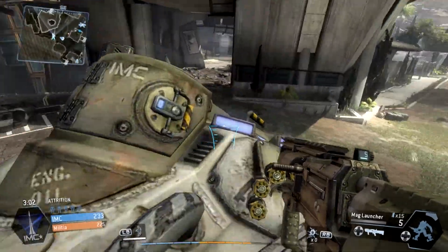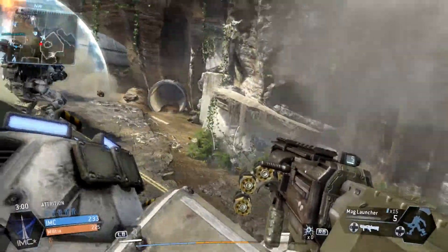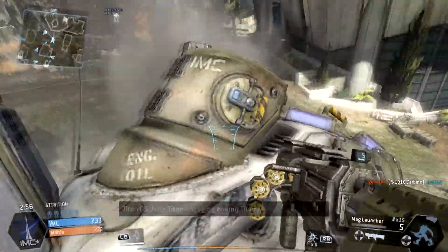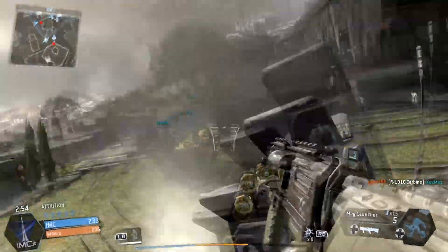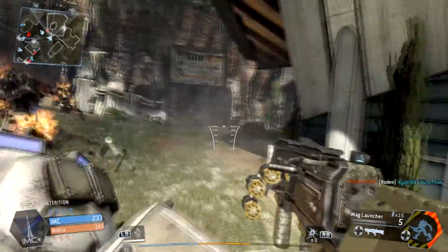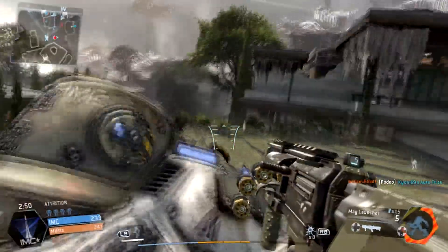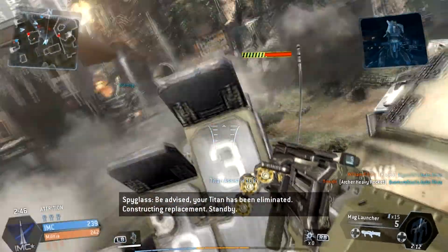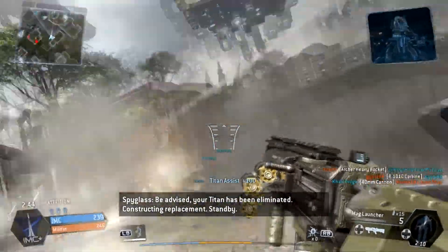You can also choose to use the archer missile with this setup because you can lock onto the enemy Titan and your shots will automatically go towards them. The only difficult thing is keeping your reticle focused on the enemy Titan long enough to lock on. If the enemy is bouncing around or dashing, it's going to be hard to get that sight on them.